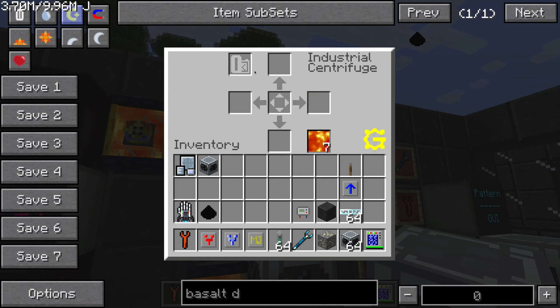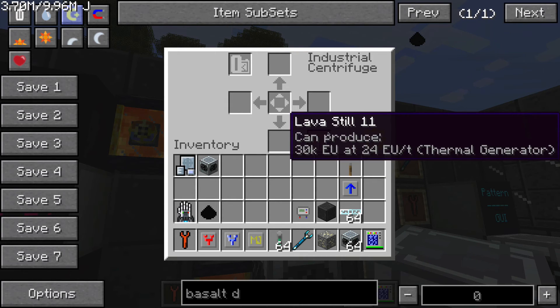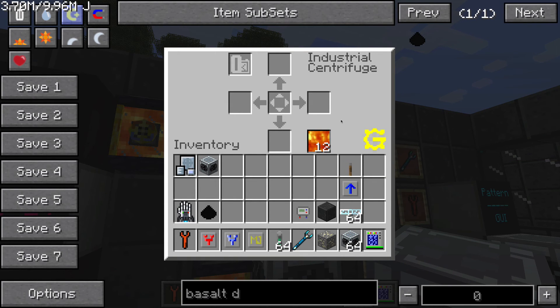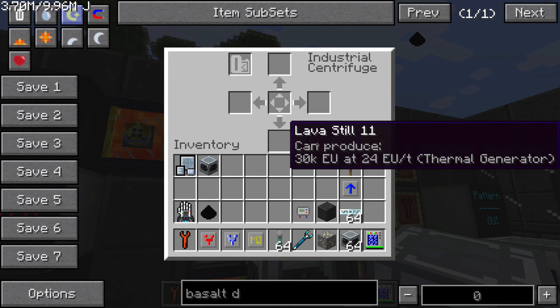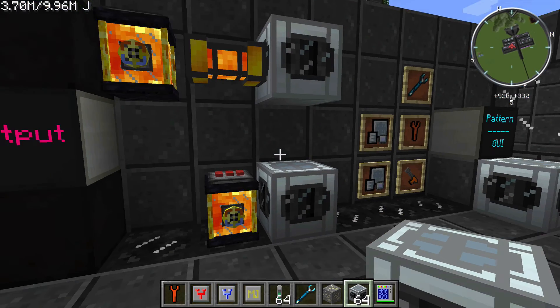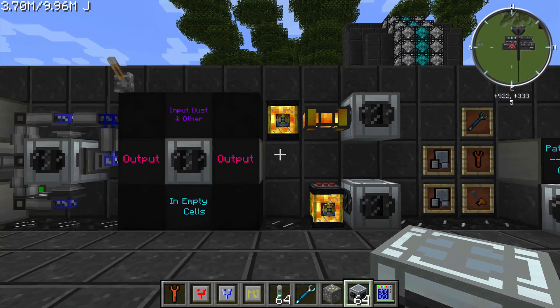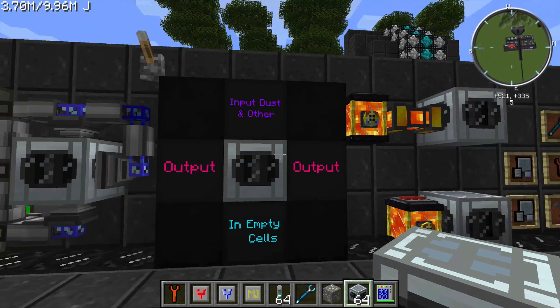As it turns out, this particular recipe doesn't require cells at all — you don't even need cells for this one. You can just throw it right in, and it looks like the machine is actually going to make cells for us as an output, which is interesting.